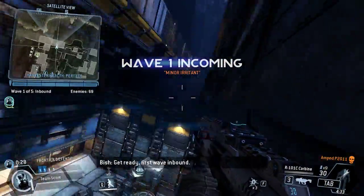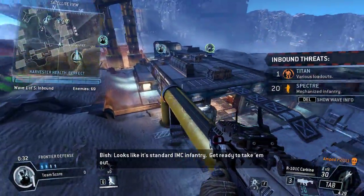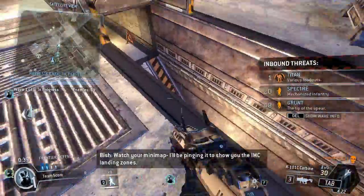Get ready. First wave inbound. Looks like it's standard IMC infantry. Get ready to take them out. Watch your mini-map — I'll be pinging it to show you the IMC landing zones.